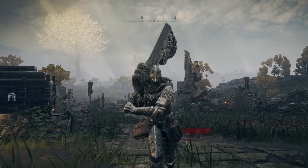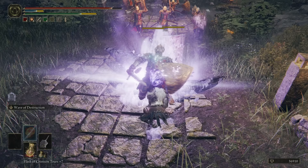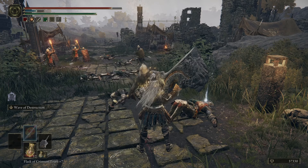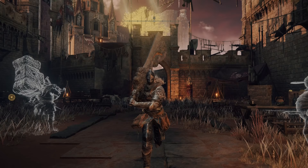For its general moveset it is just a colossal sword — a triple light attack combo, the unique R2 with a magic burst, and the crouching or rolling R1 which is a poke. One of the best moves for a greatsword, 100%. And yeah, that Wave of Destruction will do nicely.